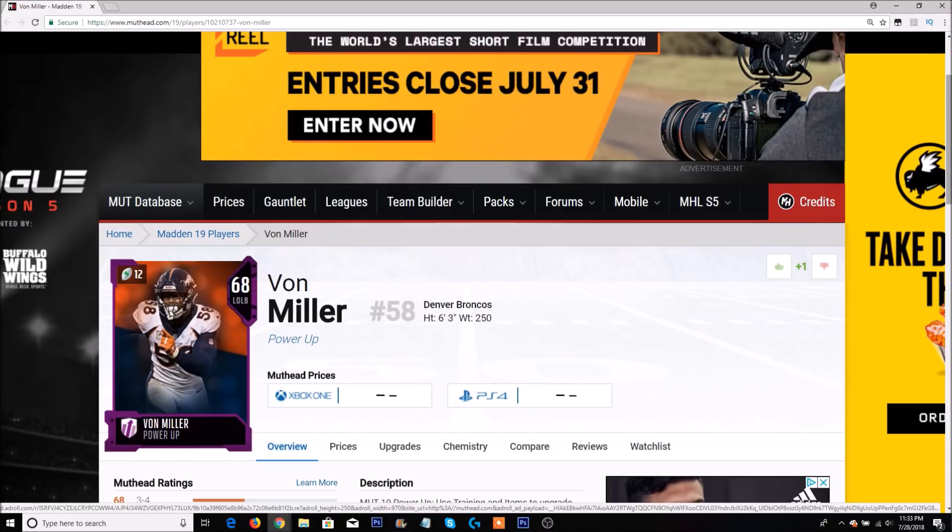Next up is Von Miller — Super Bowl MVP Von Miller. This man is an absolute tank. With the addition of Bradley Chubb, I could see that leading to even more sacks for Von Miller. Teams will have to focus on both Von and Chubb, and I feel like it could be a big sack fest in Denver. They still have Chris Harris in the secondary, and Von Miller is always one of the fastest linebackers in the game. You've got to power up Von Miller.